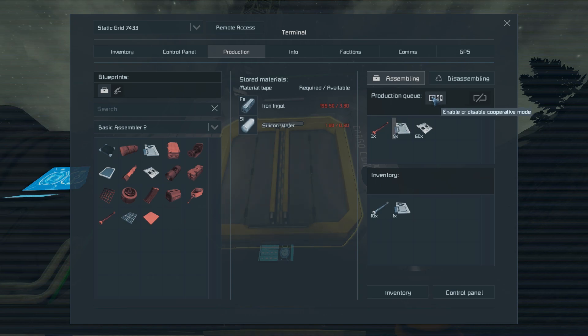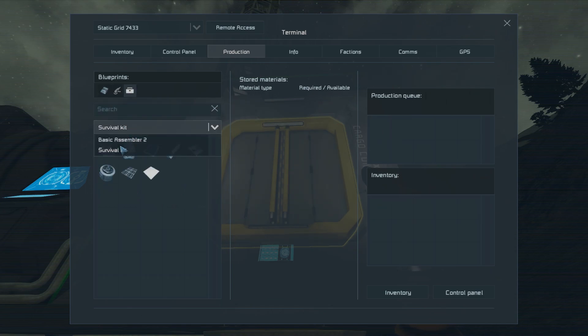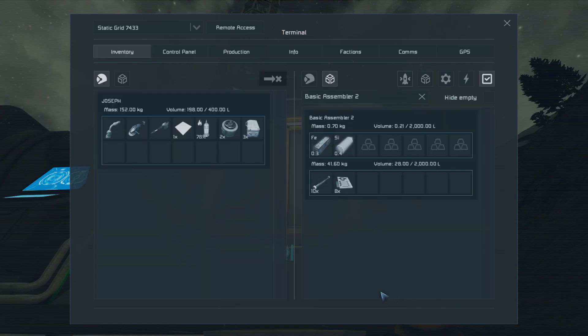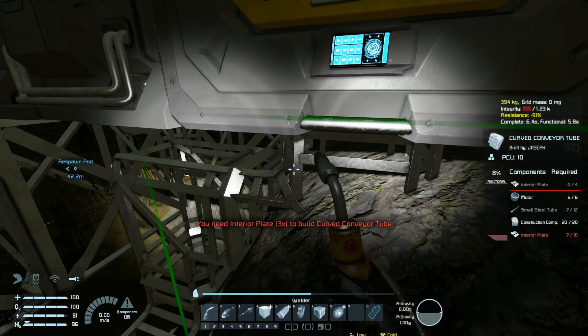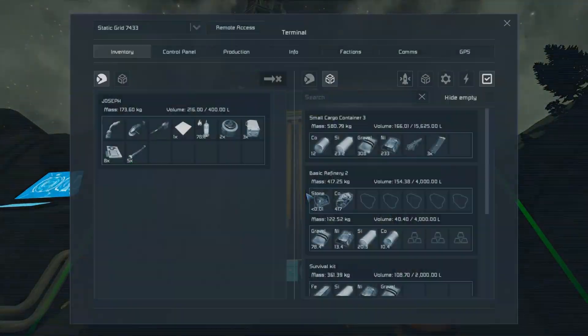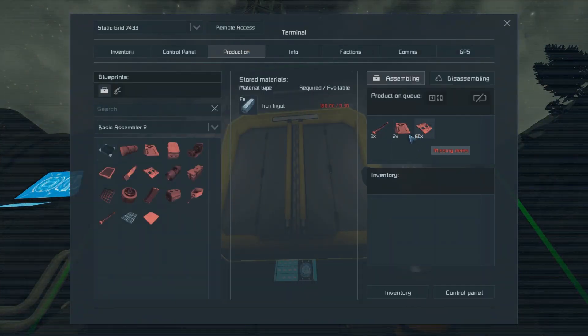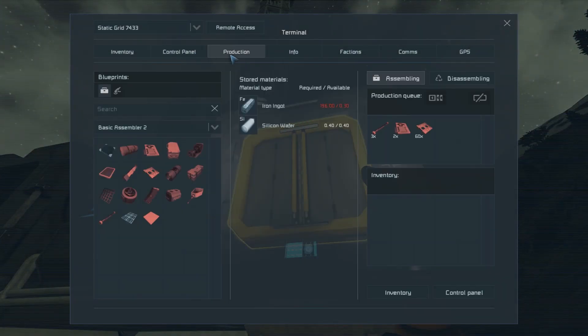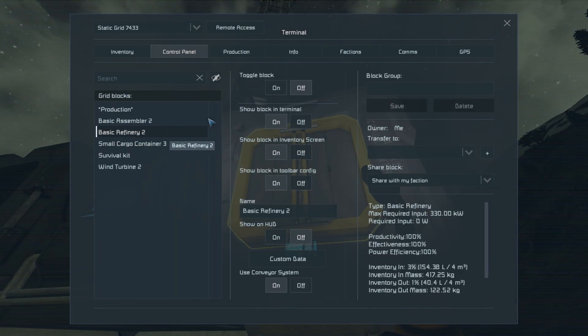What do we need? Iron — of course we always need iron. Let's go ahead and turn off the assembler and turn on the refinery. We need cobalt refined too — I should have thought of that. Let's see where some of this stone falls. I'll crouch along the channel and dig the top a little bit.